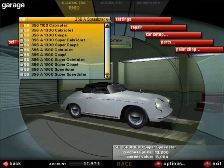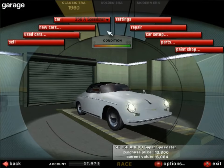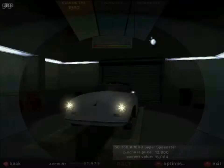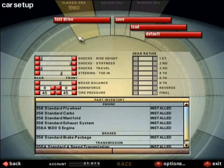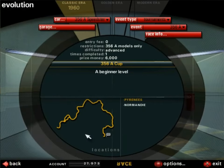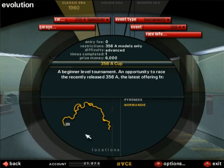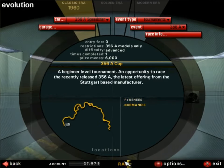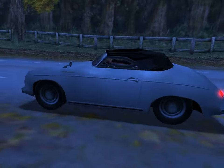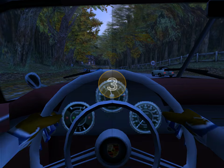That explains why the times completed on the 356A Cup is at 1 — I'm gonna have to do everything again. My car of choice will of course be the 356A Super Speedster, which I think I explained in the previous part of the campaign. It's been a while since I did this recording so I'm a bit lost. That's why I have to record this part again. So now I'm gonna jump into the race, stop the recording, then start it again so hopefully it's visible.